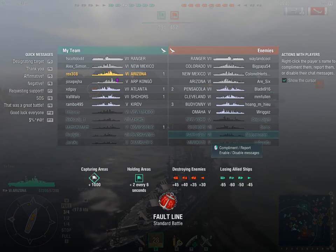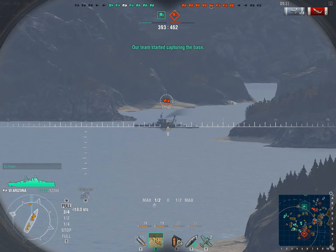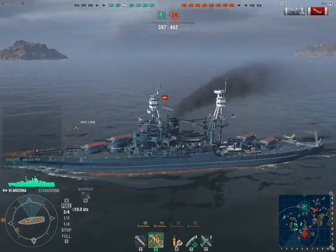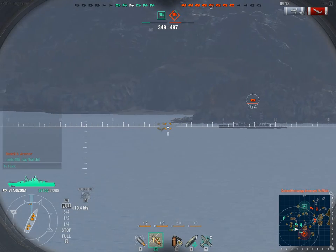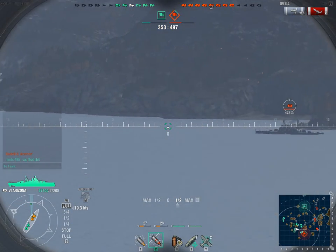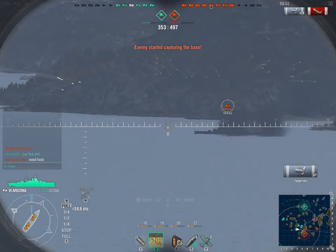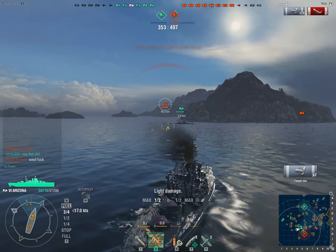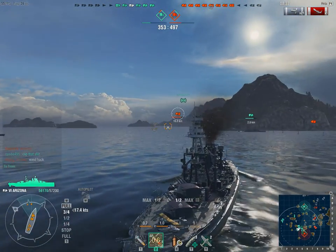That's probably the Colorado. That's the Arizona sailing that ship thinking 'what the hell is that?' Sail broadside on to a battleship — that's a paddling. I haven't gotten a citadel penetration ever in this ship. You cannot sail broadside on to enemy battleships in this ship — you need to angle her armor.